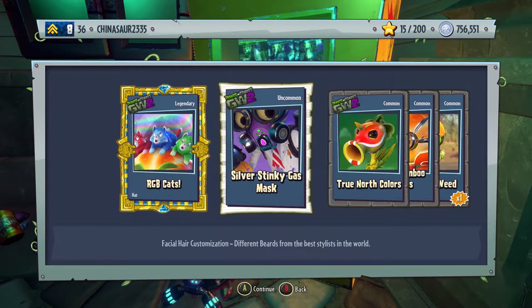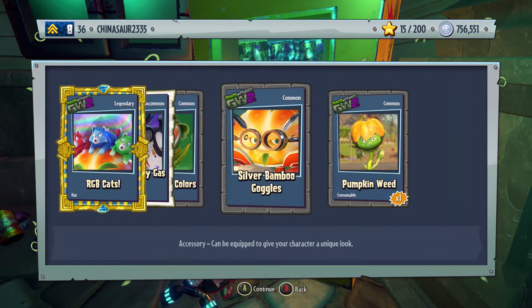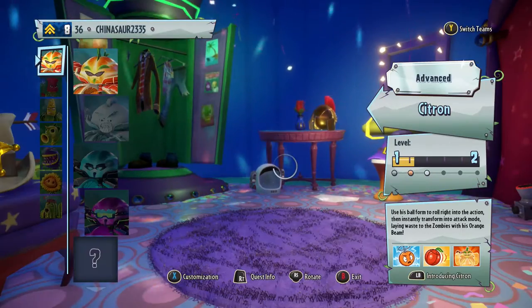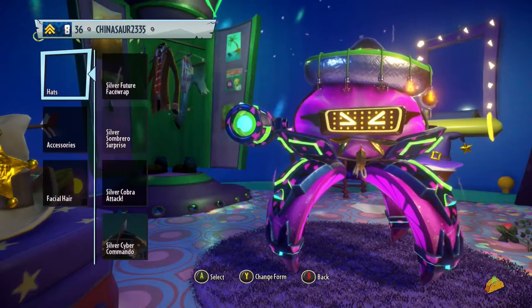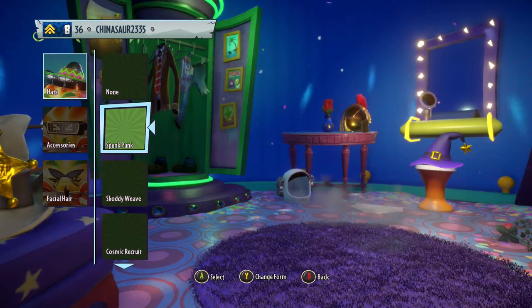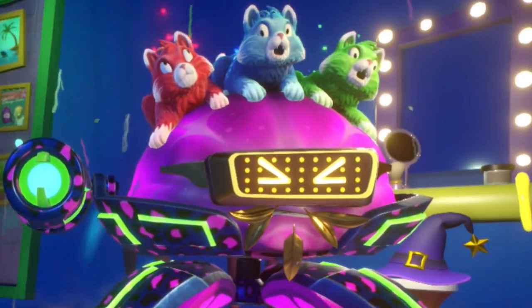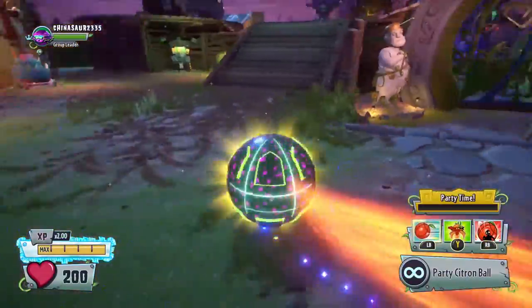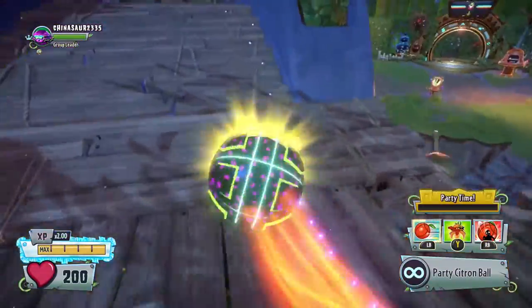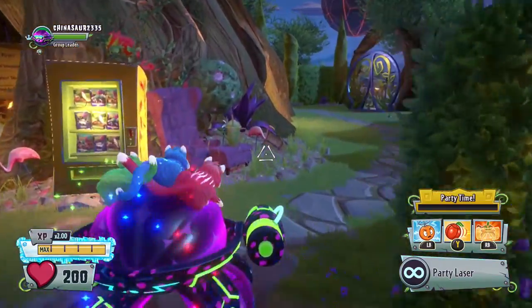Reading through the remaining cards: Silver Stinky Gas Mask for the Scientist, Snow North Colors, Silver Bamboo Goggles for Citron, and a Pumpkin Weed. Swapping over to the plant side to play as Party Citron — customizing him, getting rid of the sombrero and putting on the RGB Cats hat. There it is — yeah, RGB Cats, red, blue, green. They see me rolling, they hate him. Look at the party ball — we're gonna have a disco party!